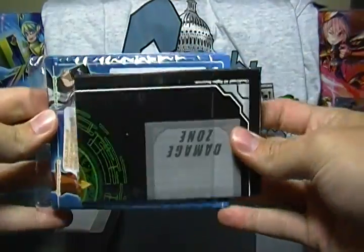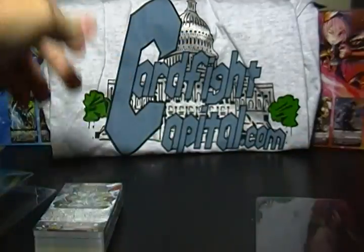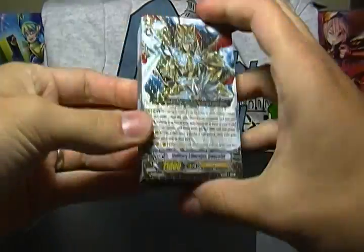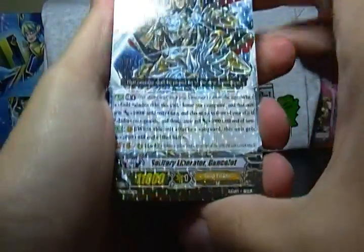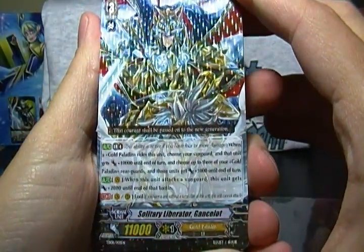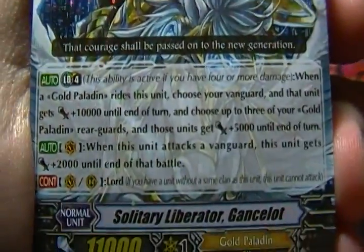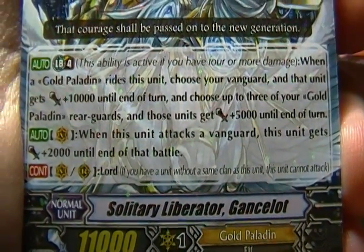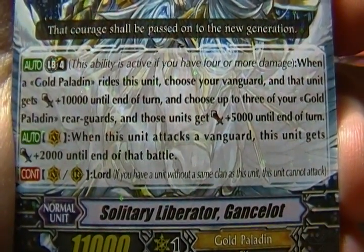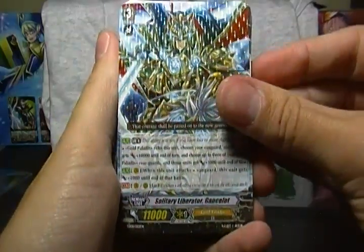I'm not really going to show the play mat, rule book, and all that good stuff. But most importantly is the deck. The featured card shown on the front is Solitary Liberator Gansalat. He's, of course, a grade three. I'll try to zoom in here so you can pause and read what they do. So that is Solitary Liberator Gansalat.